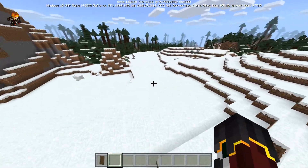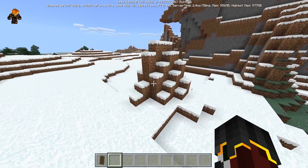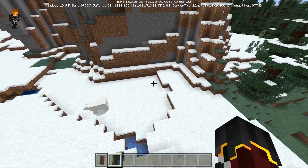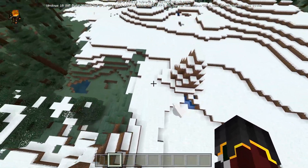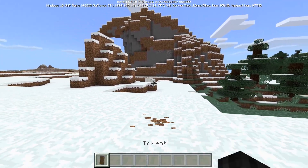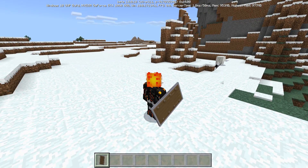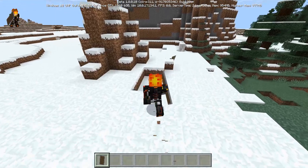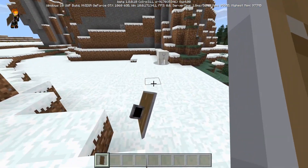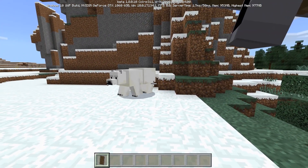We're going to be throwing the shield, so let's find something to throw it at. I can see a polar bear over there — we're going to try this shield on that polar bear. As you can see, we're holding the shield. It looks pretty weird in third person, so let's go into first person. This is the polar bear — let's go ahead and throw it at him.